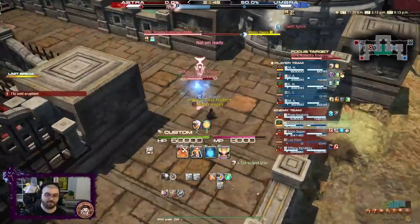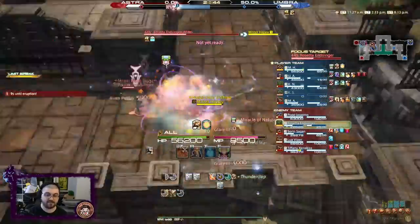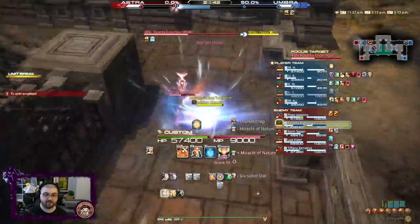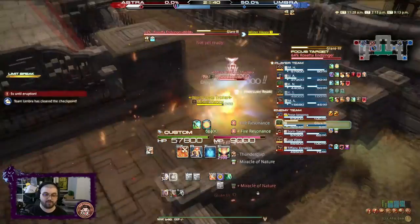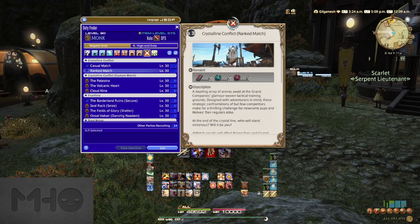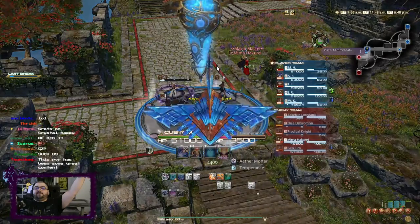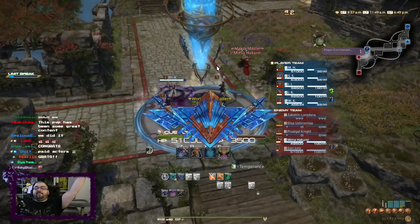Casual matches are for players just looking to mess around in the 5v5 two-way payload mode that is Crystalline Conflict, maybe earn some EXP, Tomestones, or work towards their series rewards. The ranked mode allows you to climb through the ranks to attempt to claim seasonal rewards, mainly customization options for your adventure portrait and trophy crystals, another new currency added in this patch for PvP.